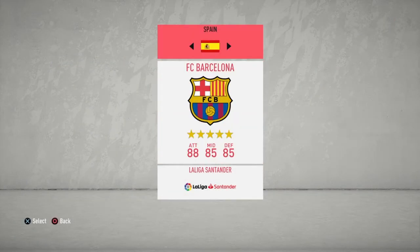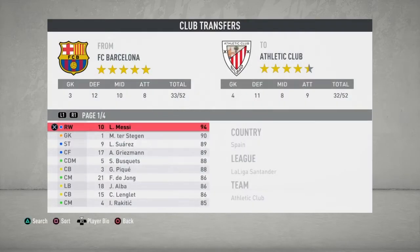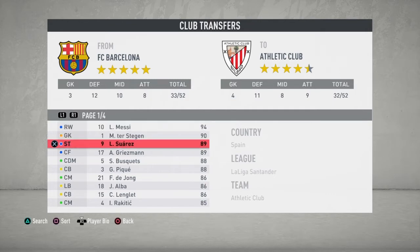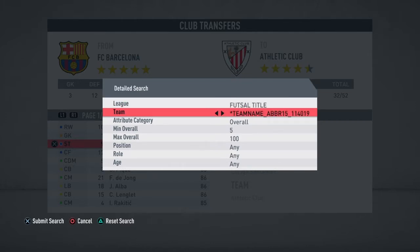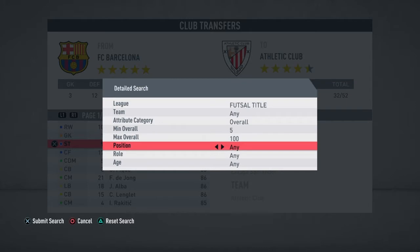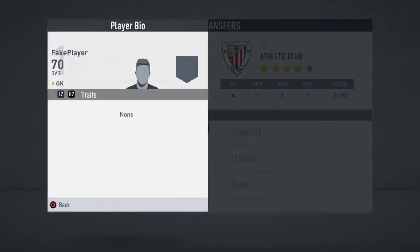If you didn't already know, you can actually have fake players on your team. So let's go — we search Barcelona, then go to 'Detailed', and we go through the leaks until we can see the Futsal title from the Volta game mode. You can see these team names like 'BBR 15' and stuff like that. You can't transfer players who aren't goalkeepers because they don't have enough players at their team.